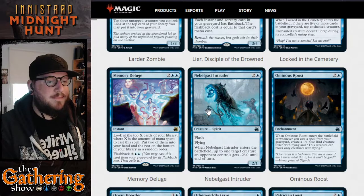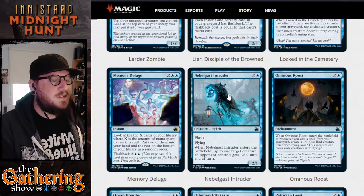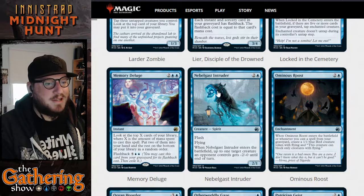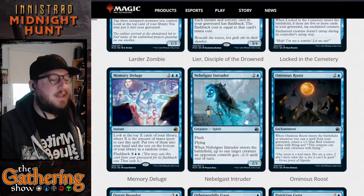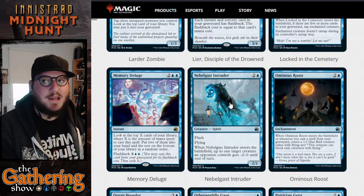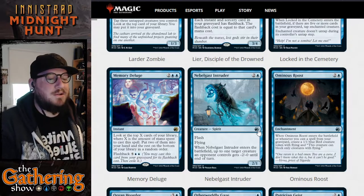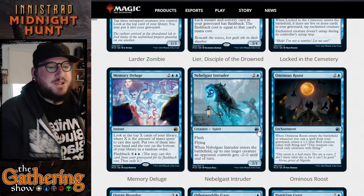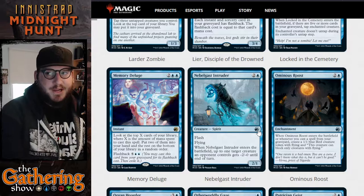The next blue card is Nebelgast Intruder — the Magic: The Gathering Arena pet for this set. If you preorder the set on Arena, you can get this guy as your pet. For two and a blue, he's a 2/1 Spirit creature with flash and flying. When Nebelgast Intruder enters the battlefield, up to one target creature an opponent controls gets minus two minus zero until end of turn. So you can flash him in if someone's attacking with a powerful creature — flash him in and target creature gets minus two. Very much like Zulaport Duelist, which gives minus two minus zero until end of turn.